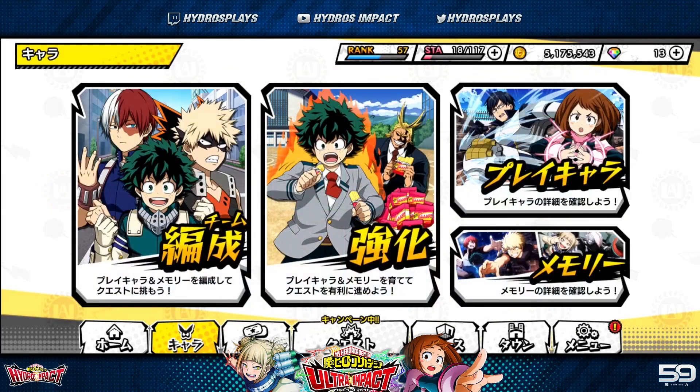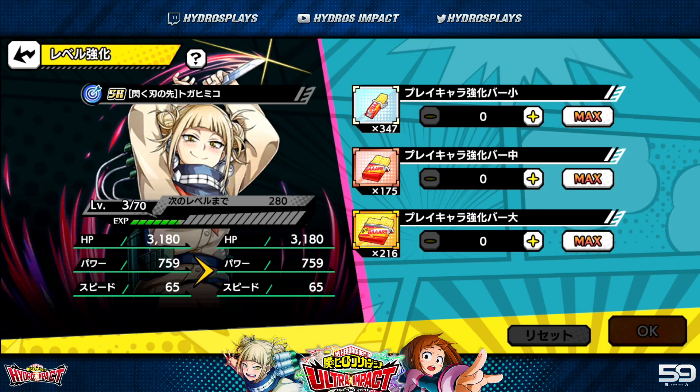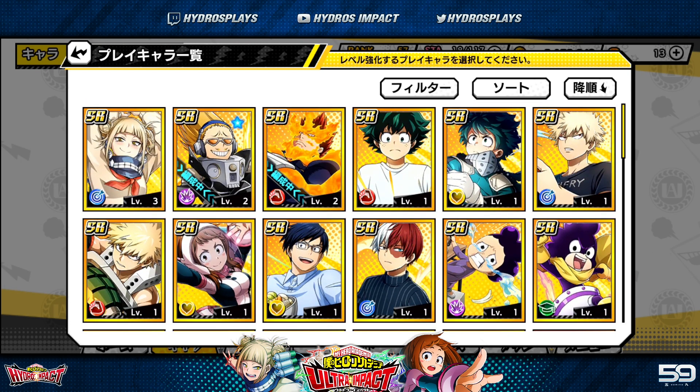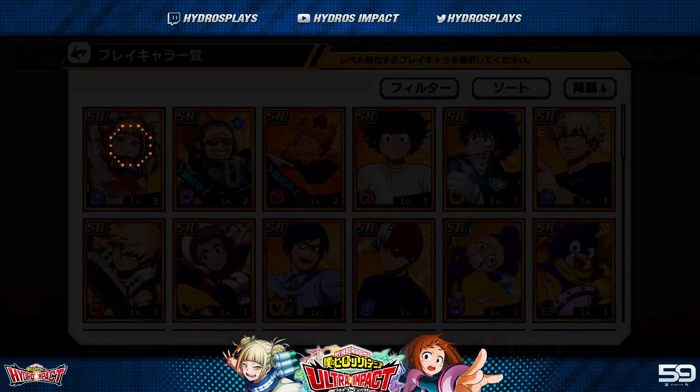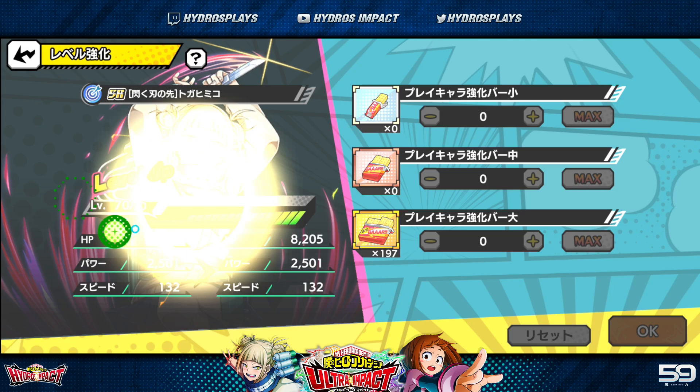Let me actually demonstrate this. I'll go to training and show you. I have a lot of training items built up. When a character maxes out their level, they no longer appear in the training menu unless you limit break them. I'm going to go ahead and max out Toga — just dumping training items into her to max her out quickly. I still have a good number of the large gold training items left over after maxing her.